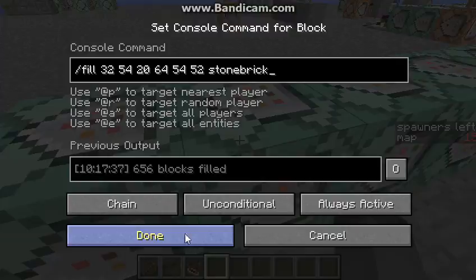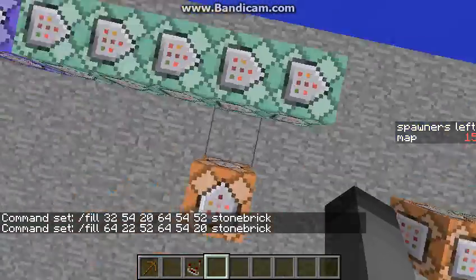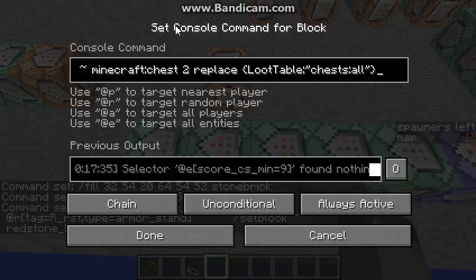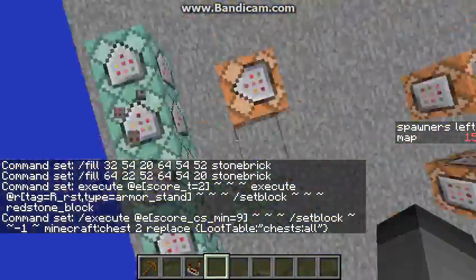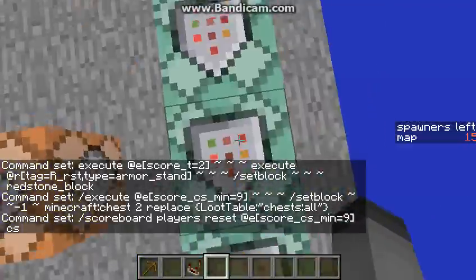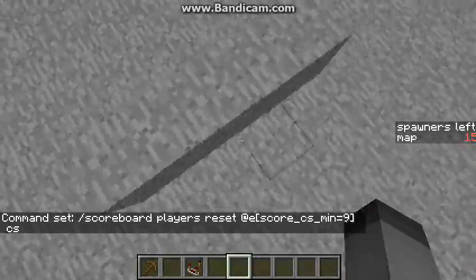And basically a similar thing happens with chests — other than with chests, it just sets block with a chest with a specific loot table, and then resets it. So it uses 9 instead of 8, because I can use 9 instead of 8, I suppose.